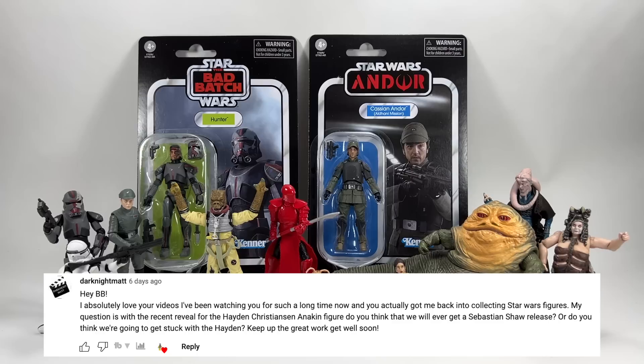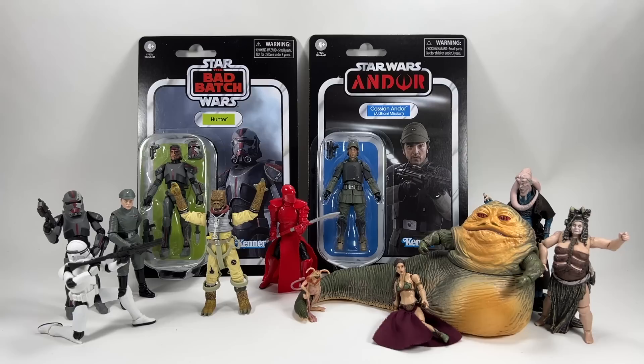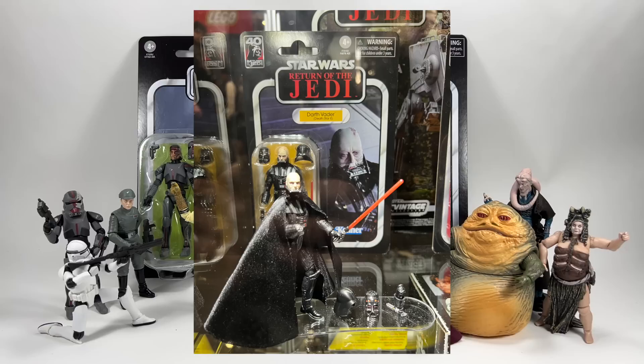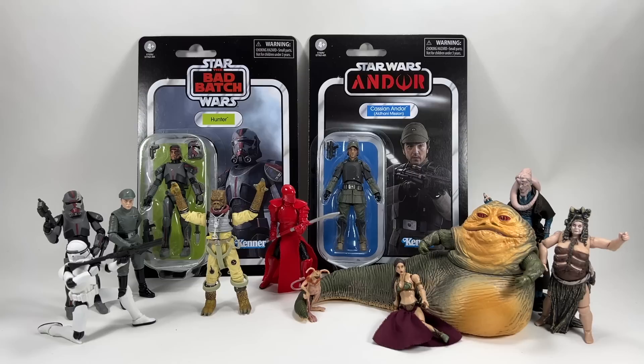Dark Knight Matt asks: with the recent reveal of the Hayden Christensen Anakin figure, do you think we'll ever get a Sebastian Shaw release, or are we going to be stuck with the Hayden? I'm not 100% sure what you mean — are you talking about the Force Ghost pack in the Black Series, or the Darth Vader with Hayden Christensen's likeness? If it's the latter, it is pretty unfortunate that we're getting the Hayden Christensen head sculpt on that Return of the Jedi Vader, whereas the Black Series are getting a Sebastian Shaw. The reason they've done that is because they pipelined the Vader and Obi-Wan 2-pack, the battle-damaged Vader, and they want the face showing through the mask to be Hayden Christensen.